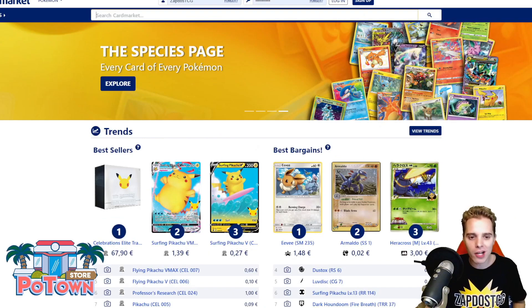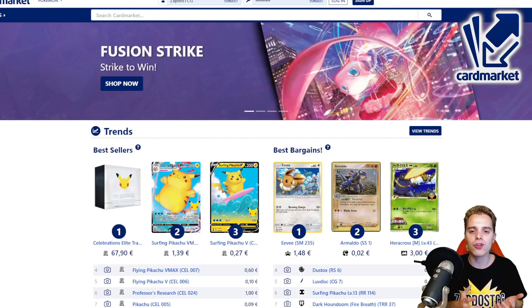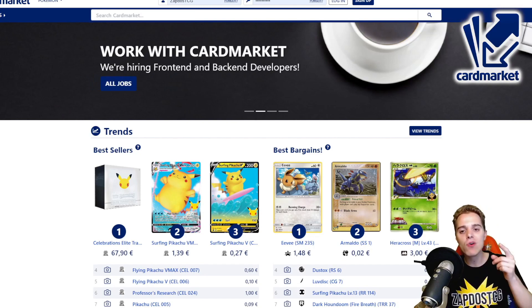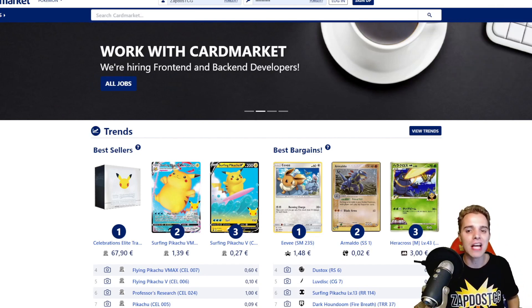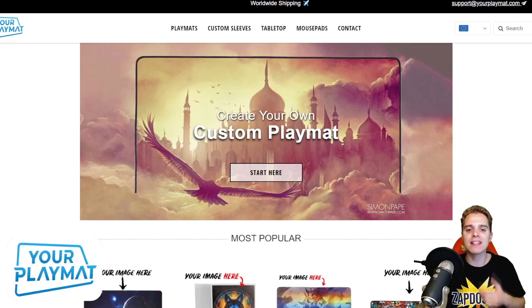Also head over to CardsMarket.com if you're a European player. This website is fantastic — you can buy and sell cards to people all across Europe, and I personally use it every single day to get rid of cards I don't need and buy new ones. Use the referral name ZAPDOISTCG and you're helping out the channel tremendously. Last but certainly not least is Europeplaymat.com. This website is fantastic for creating your own unique custom playmat, and they ship worldwide.